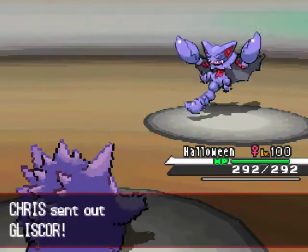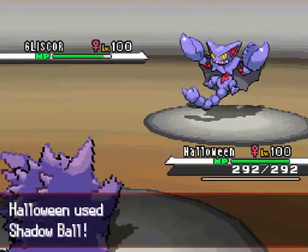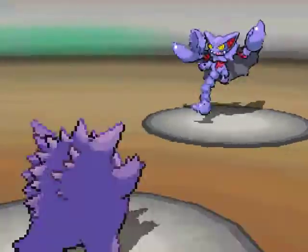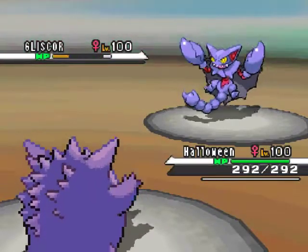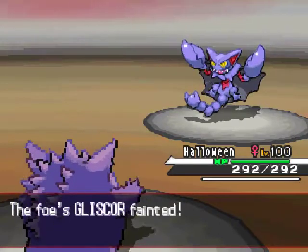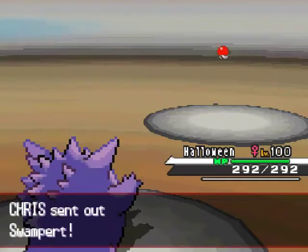I kill off his Ninjask with one Shadow Ball, then go for a Shadow Ball on his Gliscor. I don't even think it had Toxic Orb, but I don't think it mattered anyway because it didn't even get to set up anything. Plus, the Special Attack bonuses I had just KO'd it off.